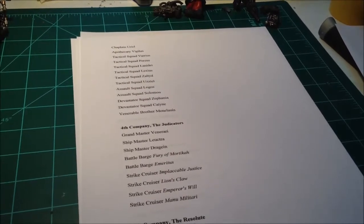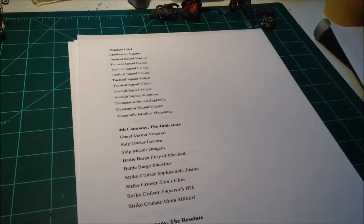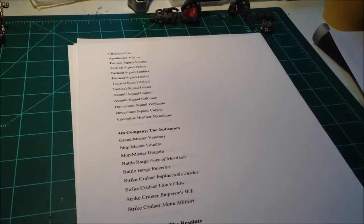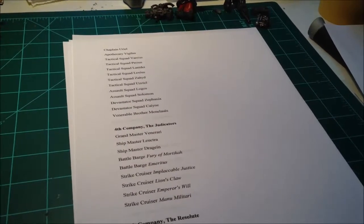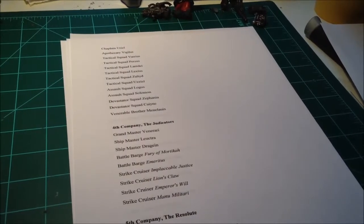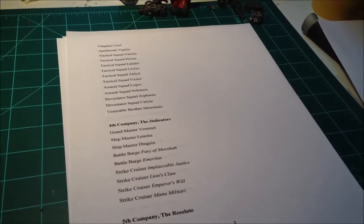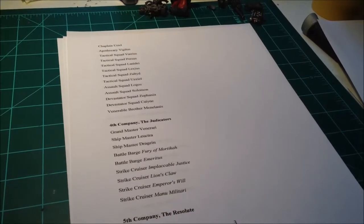The fourth company is the Fleet, headed by Grandmaster Venerari. The shipmasters are in charge — I've given them two battle barges, the Fury of Mordica and Emeritus, and four strike cruisers: the Implacable Justice, Lion's Claw, Emperor's Will, and Manu Militari.